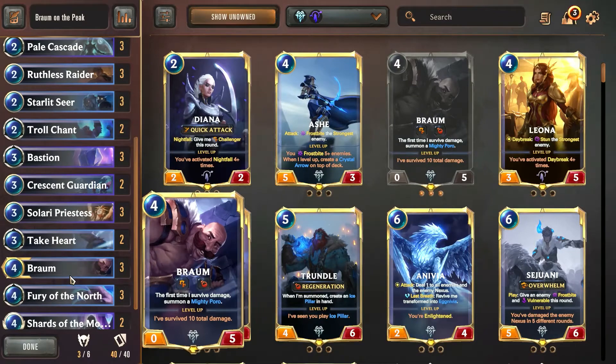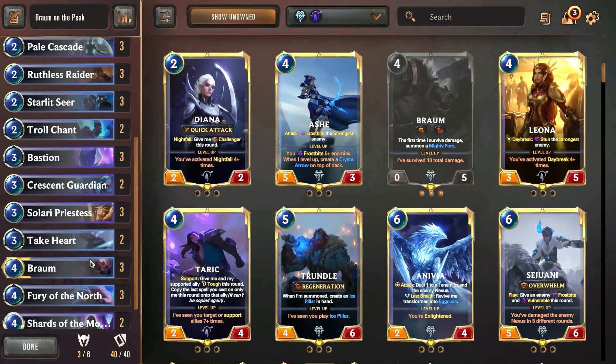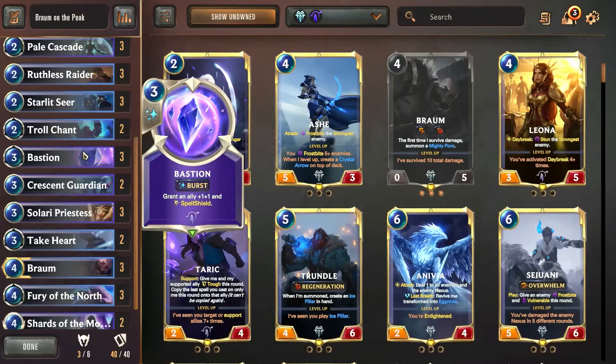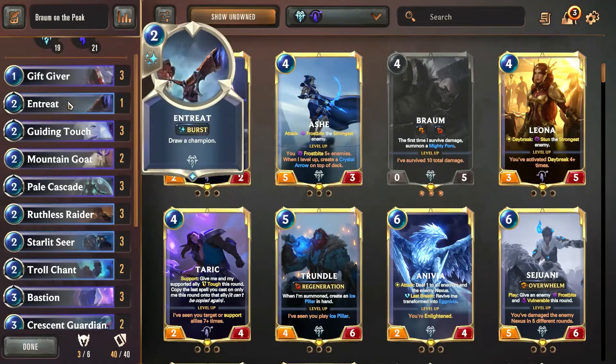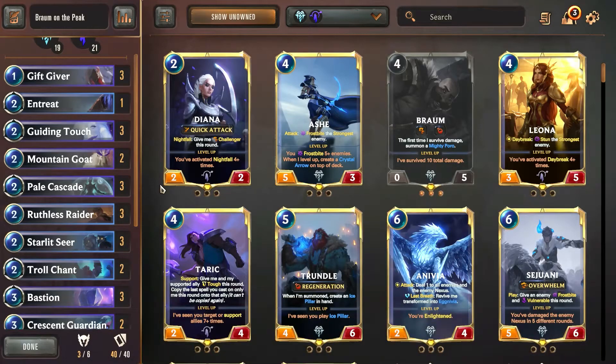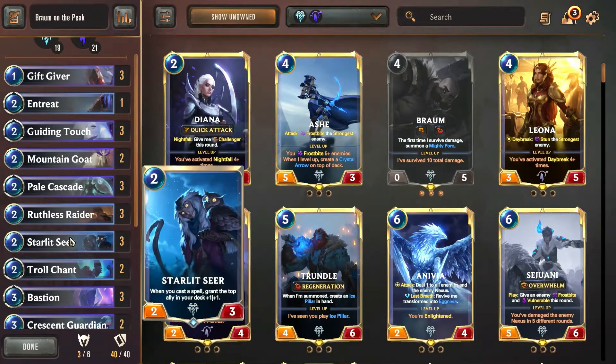Because we're only running Braum as well, we have 50% less chance of drawing a champion. So we are running Solari Priestess to reduce Written in the Stars, which is going to draw champions. We're also running one copy of Entreat, which is a good card to have — in case we need to get Braum ASAP, we can pull him immediately. And at the same time, we can buff a unit if the Starlit Seer is down.